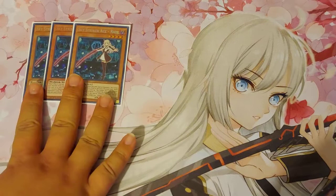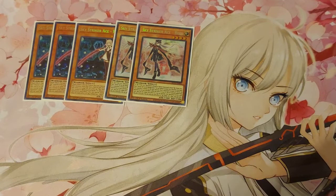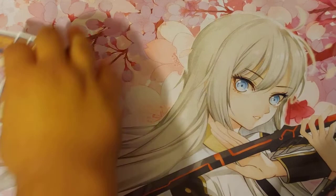This is pretty standard: three copies of Rey and two copies of Rose. Some people play it at one, some people don't play it at all. I think two is okay, it's enough. I like the grave effect they both provide. Obviously we want to have Rey most of the time, but it's fine if we open with Rose — better to open with Rose than with nothing. And that's it for the Sky Striker Ace Monsters.